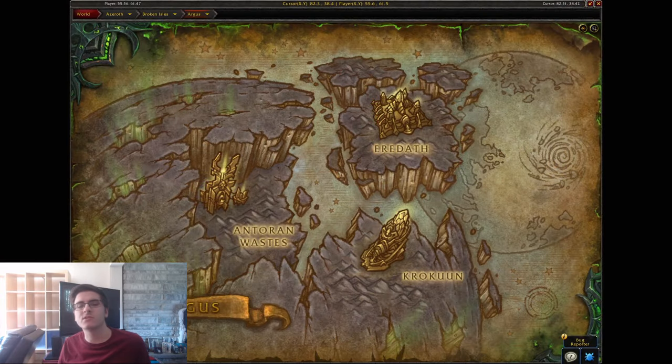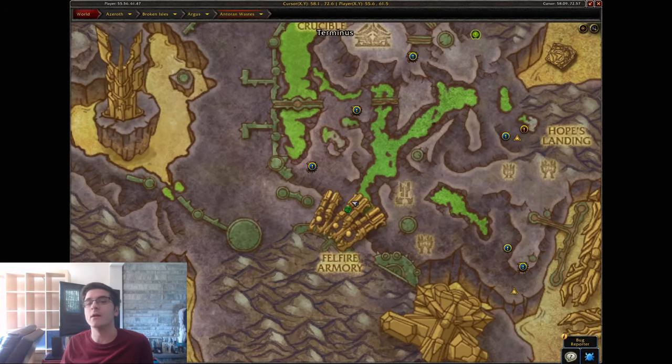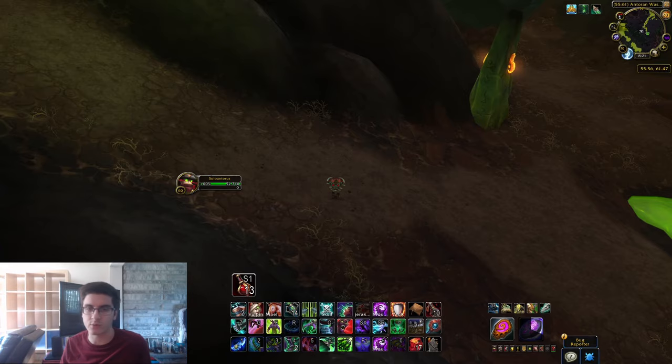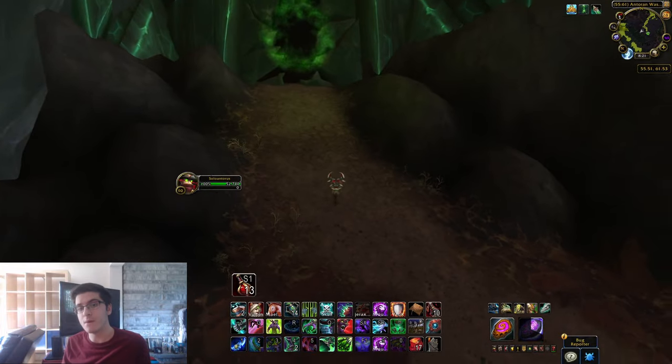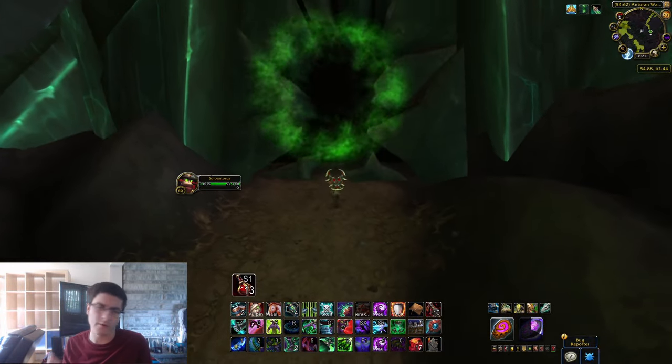Let's get right into killing some bosses. The raid entrance to Antorus the Burning Throne is located in the Antoran Wastes over on Argus. Head over there to that little fell ravine — basically there's going to be a hole in the wall with the raid entrance. Make sure to set the raid difficulty to Mythic.